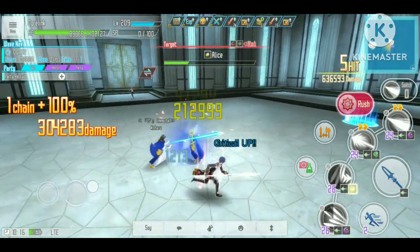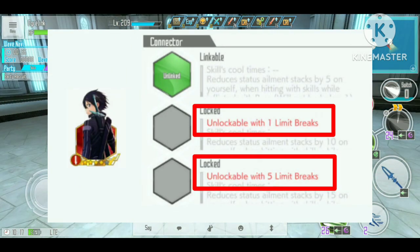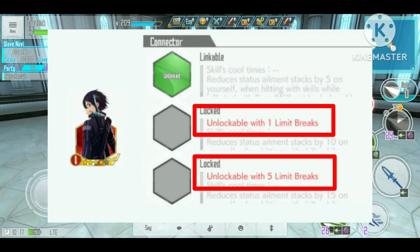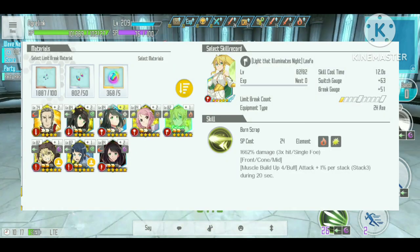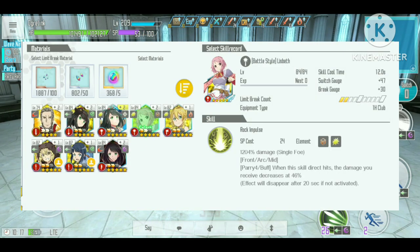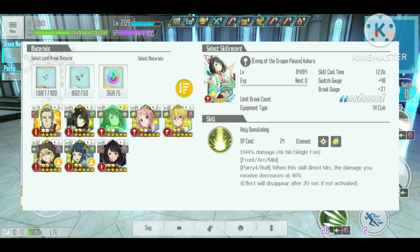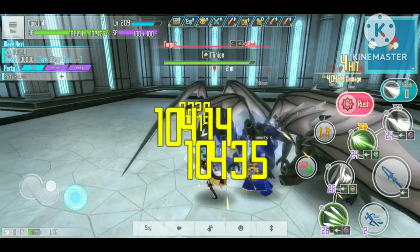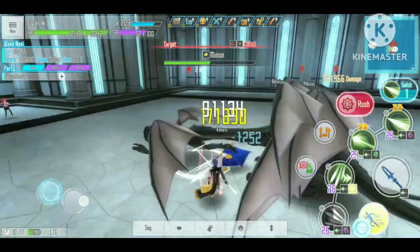To unlock more Connect slots, we will need to limit break the Connect skill. One limit break will unlock the 2nd slot, and 5 limit breaks will unlock the 3rd slot. Of course, Memoria Nether is needed to limit break the skill, which is very difficult to obtain. Another limitation is that we cannot attach a Mod or Connect skill to the skills attached to the Connect skill, and a Burst skill will not be activated when it is attached to the Connect skill.